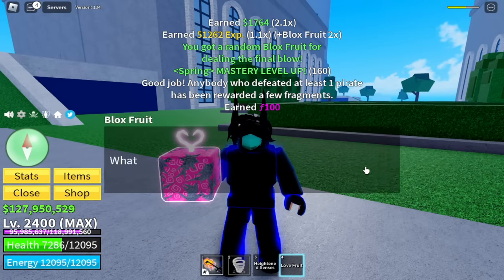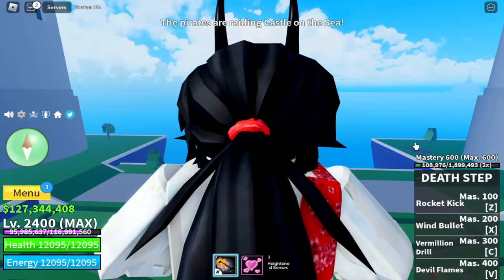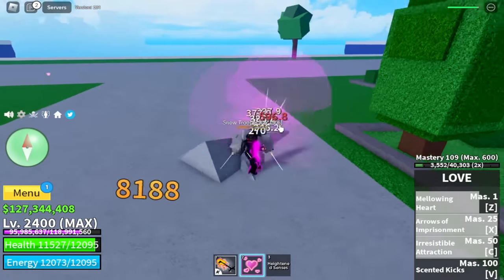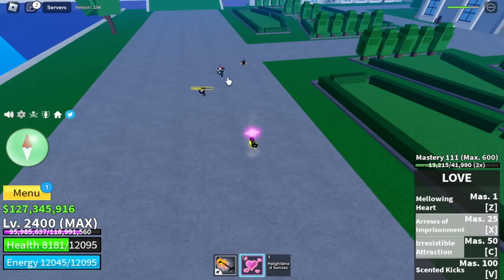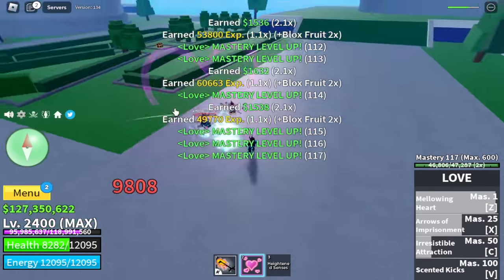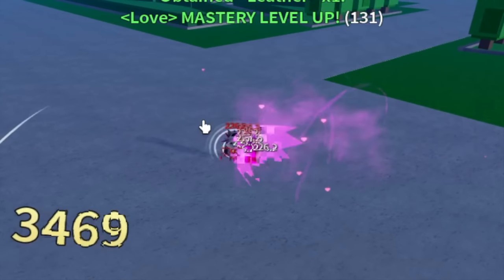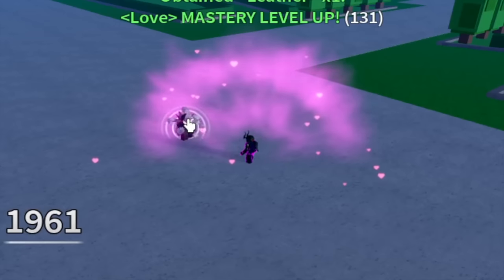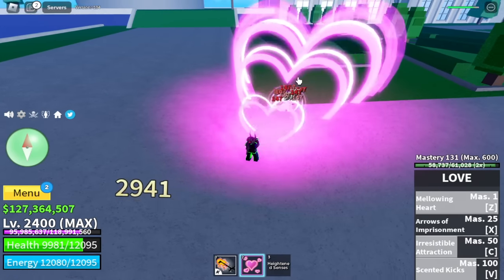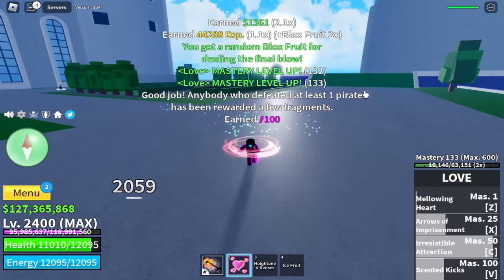For the fruit drop we got the Love Fruit — I kinda like this fruit. Pirates are raiding, let's start! First skill is the Mellow Heart. Z skill is Irresistible Attraction. X skill is one of the best — also Imprisonment, because it is long range. If you are short range and fighting lots of enemies with different skills, there's a high chance you'll get damage. For the V skill, the Scented Kick — probably your best skill for single target or boss fights. All in all, it's really good because it has a mini stun to every enemy.